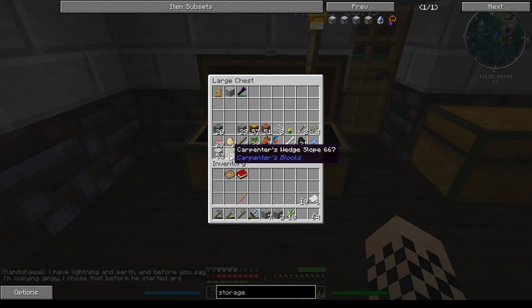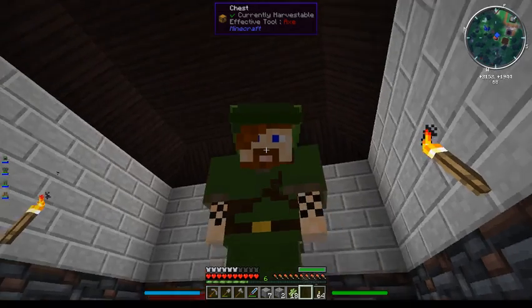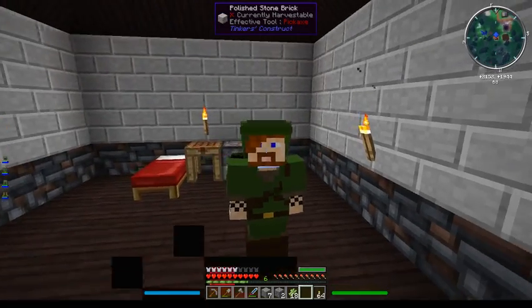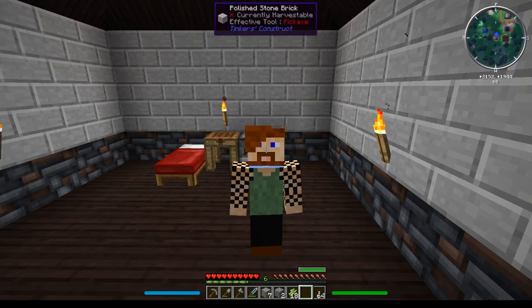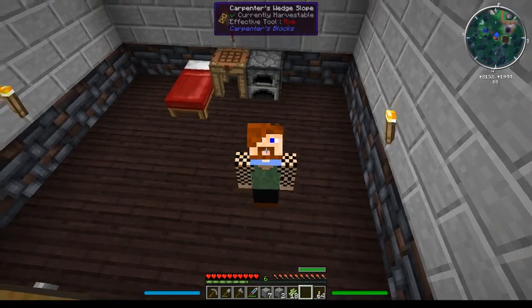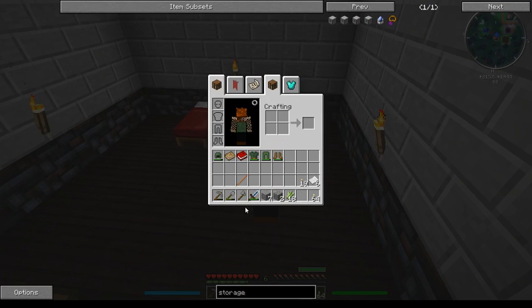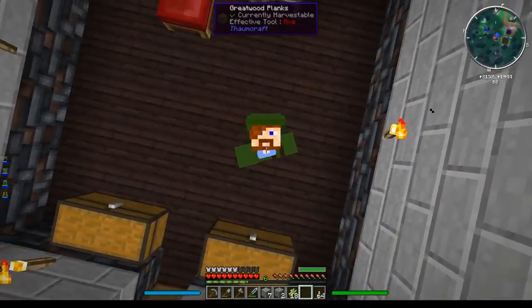Carpenter Blocks is in. Zelda Sword Skills, which I forgot to mention, is why I am right now wearing Zelda armor. This is me without the armor right now. I forgot to change the color of my shoulder piece under my head — I'll have to deal with that for next time.